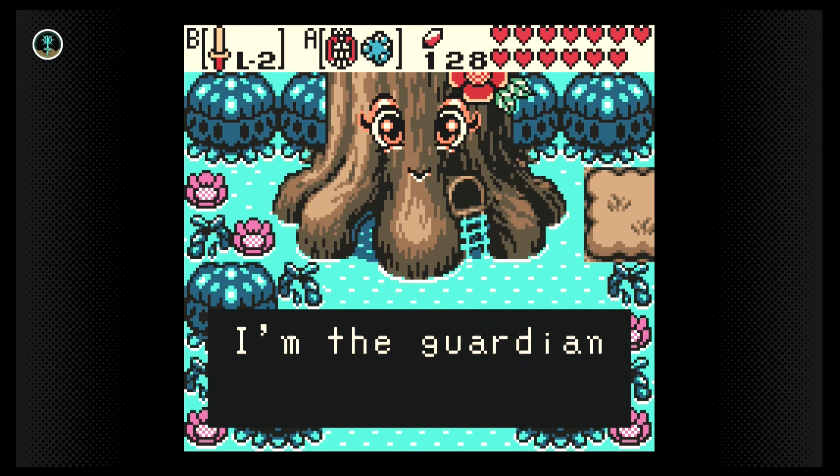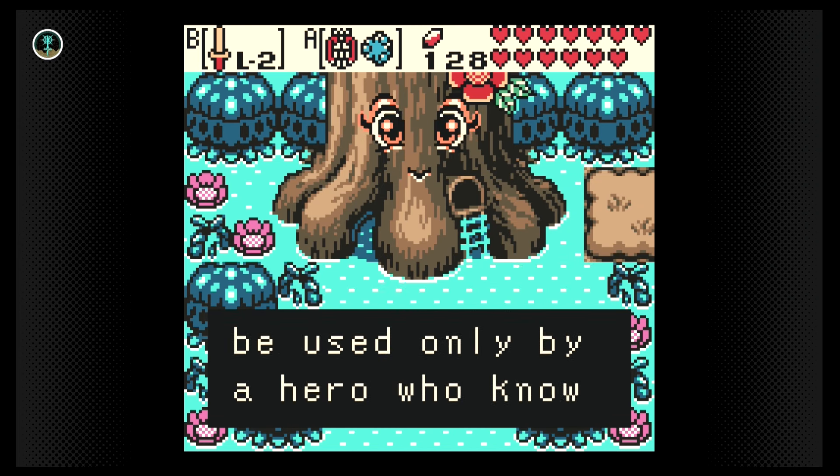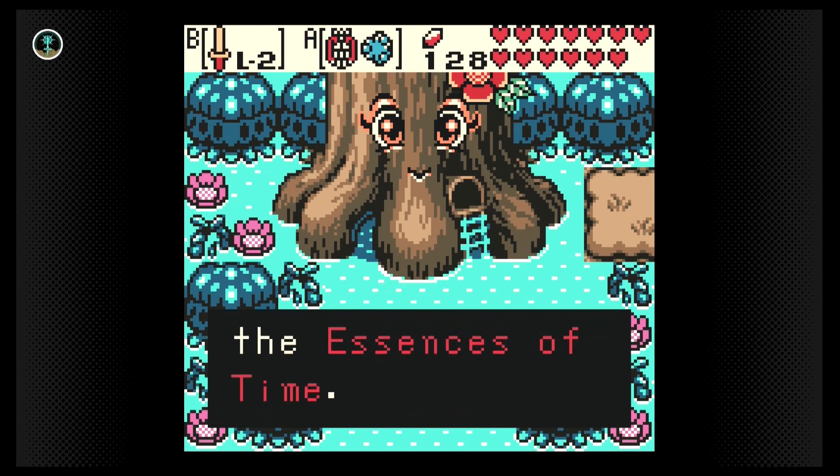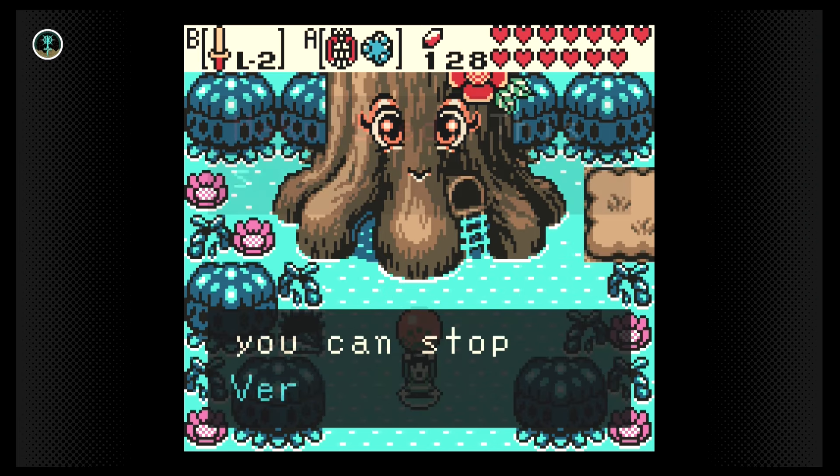The Maku Tree gives us a Maku Seed. She says it can only be used by a hero who knows the power of the essences of time. She also says such a hero sees truth unwavering across time and space. And if we can do that, we can beat Varen.